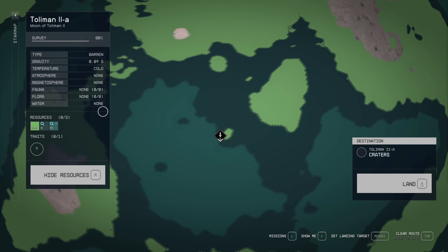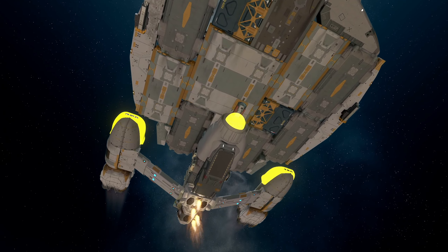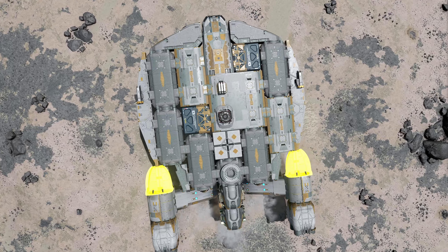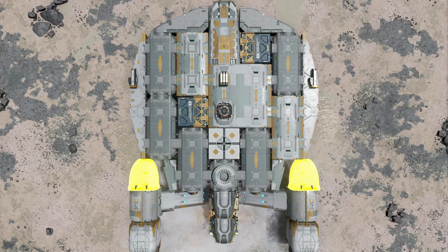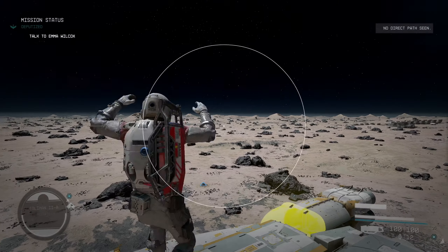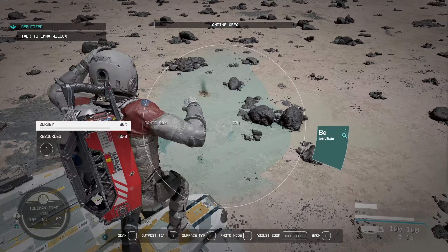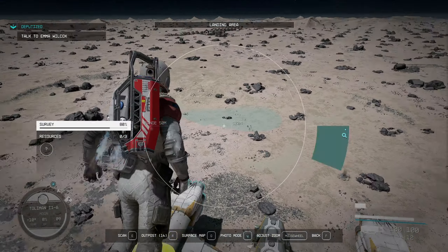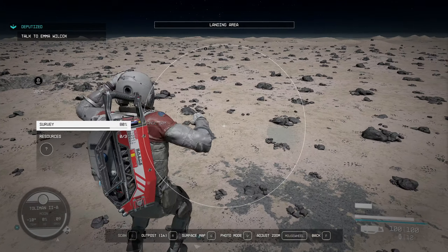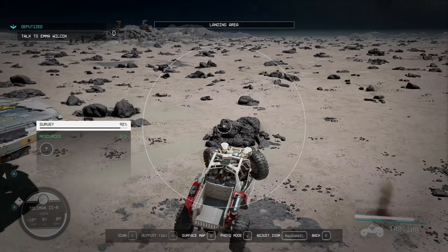0.9 G, cold and barren - everything in the green. It's a big empty place. We have beryllium and aluminum. That's a good sign. As long as I get a good concentration of both aluminum and beryllium, this should work.